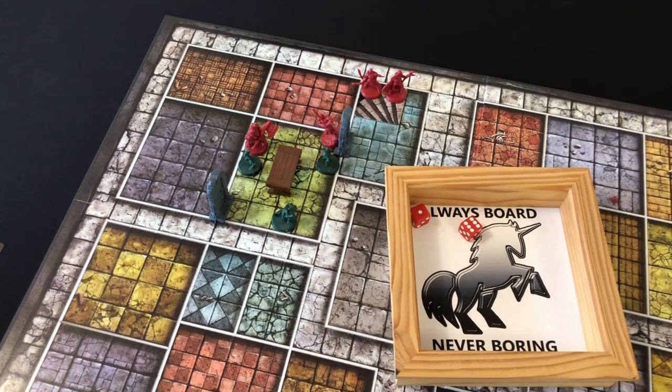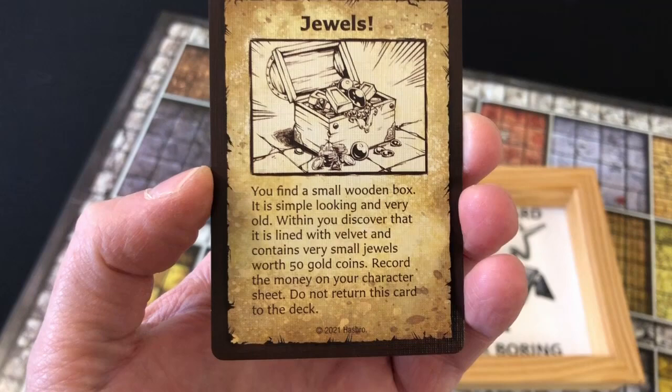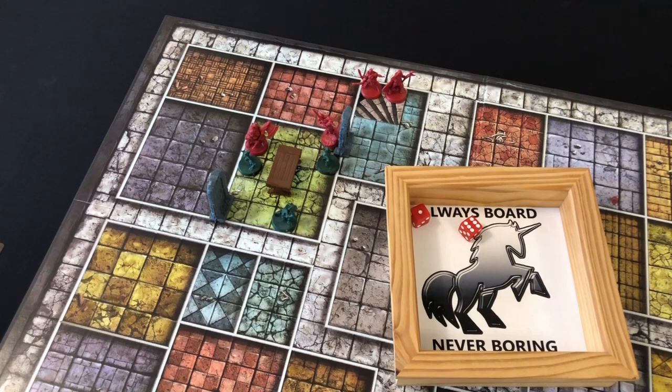Next we activate the Elf. We have rolled a seven and we will search for treasure in the room we're in, then move up behind the Dwarf, assuming we don't get a wandering monster. We draw the top treasure card and we have found jewels — a small wooden box, simple looking and very old. Within you discover it is lined with velvet and contains very small jewels worth 50 gold coins. Record the money on your character sheet, do not return this card to the deck. Our Wizard is going to move into the room with the rest of the heroes and try to be useful next turn — he rolls a three and doesn't even manage to do that.